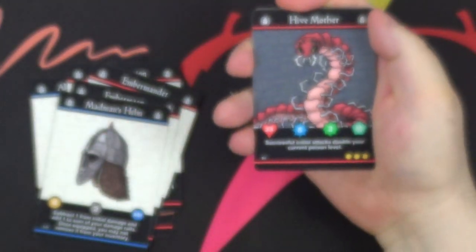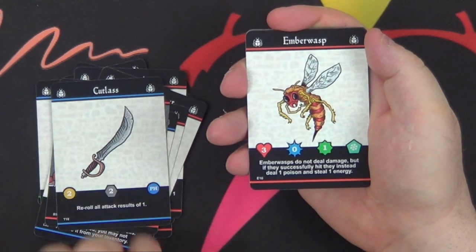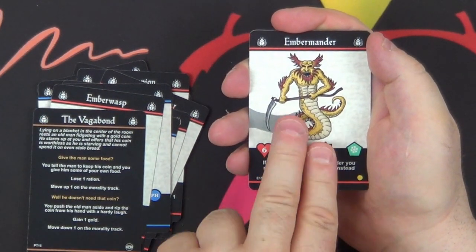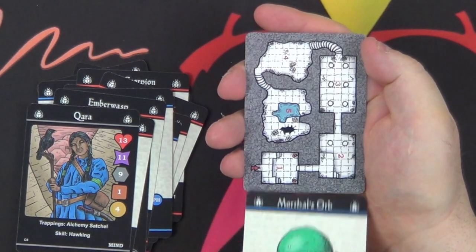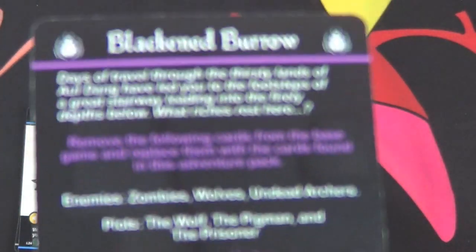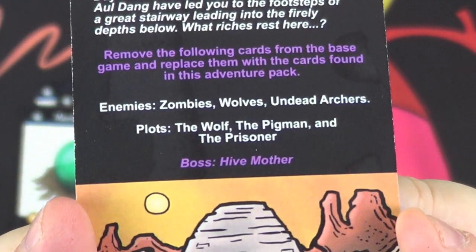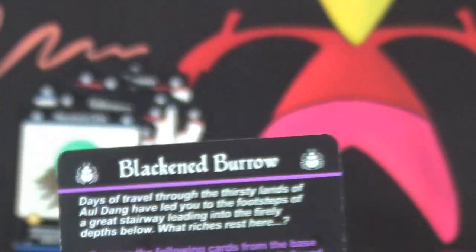I'm guessing that's a boss — yes. Another character, and again another map card telling you all about the Blackened Burrow. So that's the Blackened Burrow — it tells you what you need to take out.